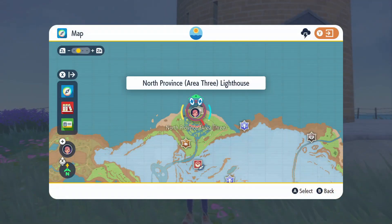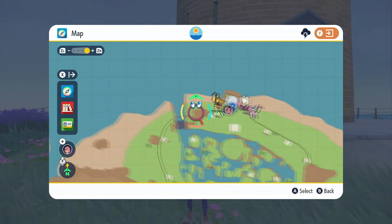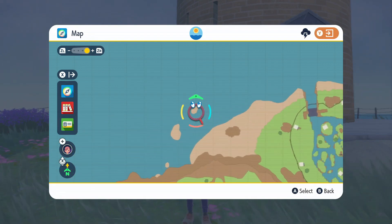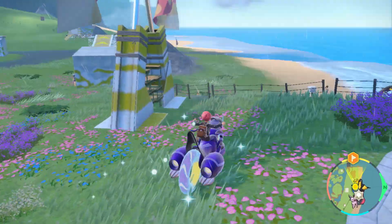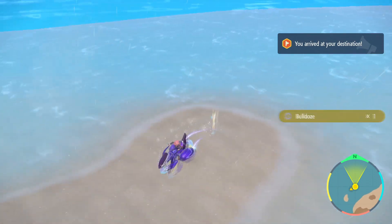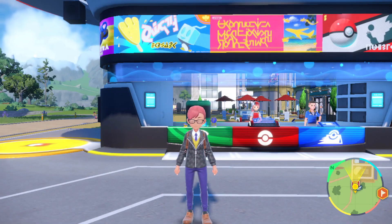For the fourth and final method, fly over to the North Province Area 3 Lighthouse and head all the way to the west where you'll find two little tiny islands. Mark the one on top — it's not really an island, just a small little bank of sand. You should be able to find the TM there, so just swing by and grab it.